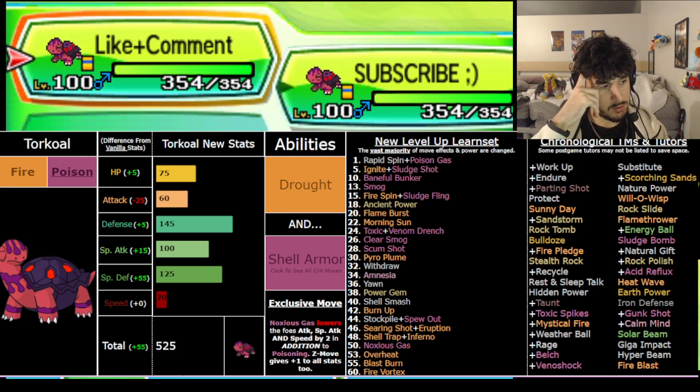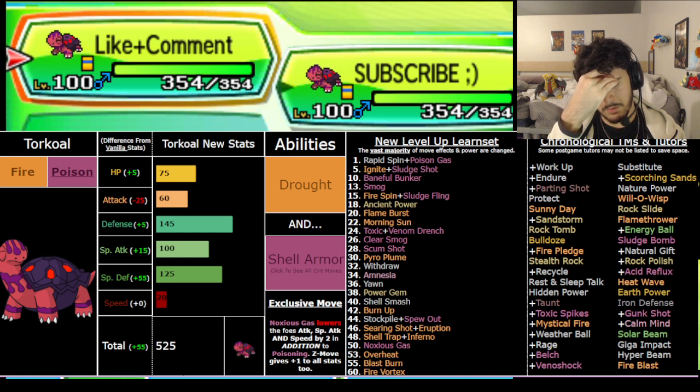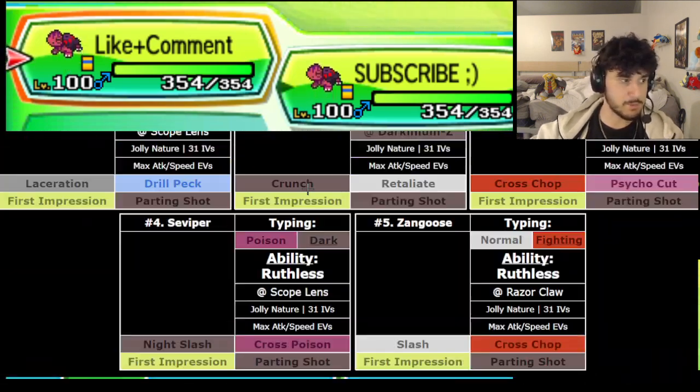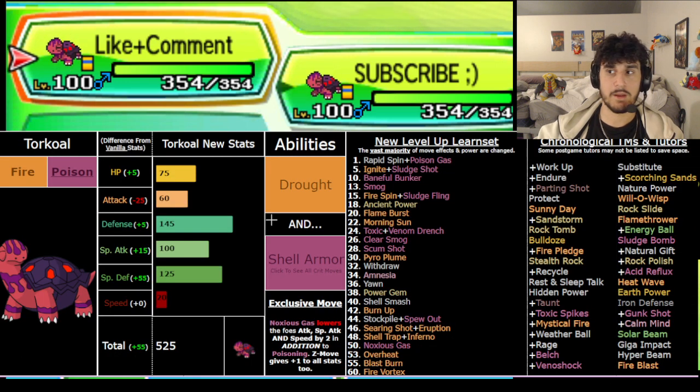Noxious Gas - only Wheezing, Skuntank, and now Torkoal get it. Skuntank has Prankster with it so it's really good there. Wheezing is just ridiculous - very bulky - and Torkoal is actually bulkier technically, though Wheezing has the Fire immunity and Ground immunity that Torkoal doesn't. Shell Armor is also really really good in this game - there are tons of guaranteed crit moves. For example, Guzma's First Impression always crits. Pursuit always crits, Cross Chop crits with Scope Lens - lots of moves crit.